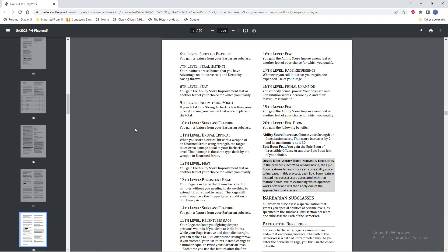Level 11, we're getting Brutal Critical — this has changed as mentioned before. When you score a critical hit with a weapon or an unarmed strike using strength, the target takes extra damage equal to your barbarian level, and the damage is the same type dealt by the weapon or unarmed strike. So now instead of just getting the brutal critical dice, which scaled pretty slowly, it's just going to be flat damage equal to your barbarian level. I think that's okay.